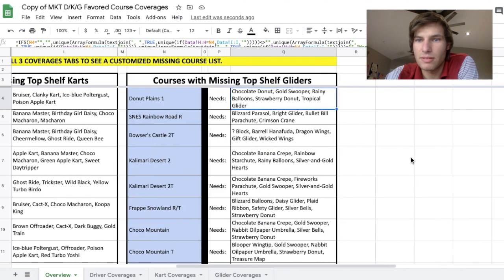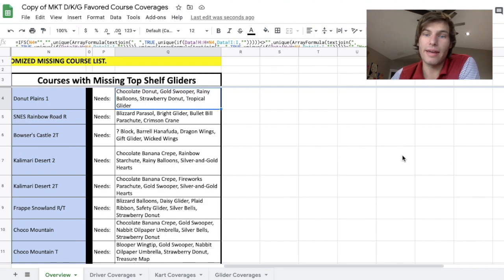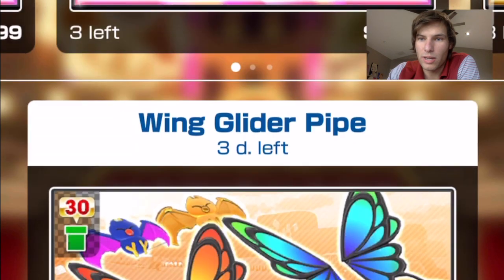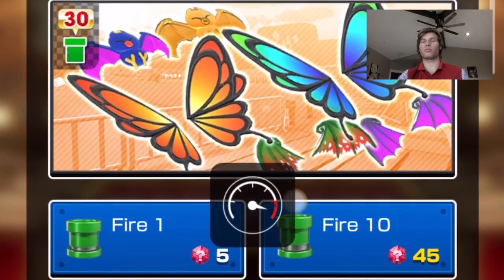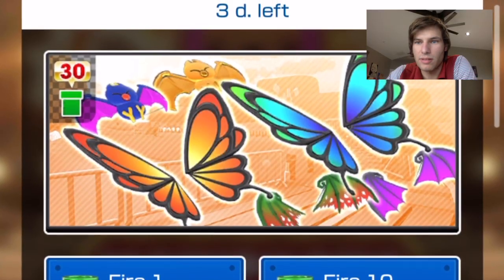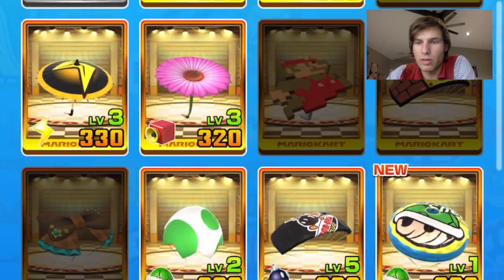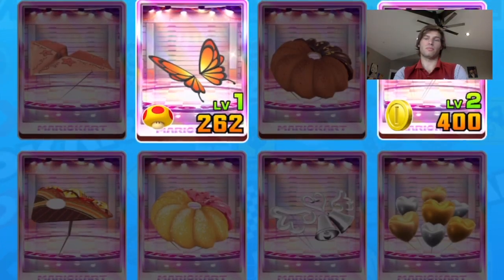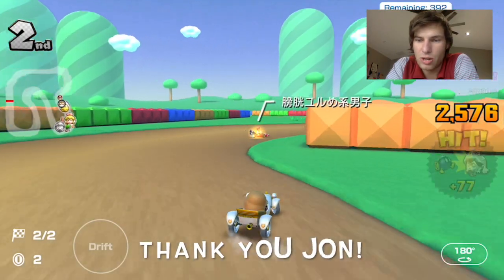What I really like is this overview sheet. I can look at it for gliders, and I kind of knew this already, but it's very apparent that I really needed the Gold Super glider. It's in the Wing glider pipe and it's good on Choco Mountain and Choco Mountain T. I already pulled it twice — I pulled it once, reset, pulled again, and didn't get it — so I think I missed out on the Gold Super. I want to save the rest of my rubies, but I did get the Butterfly Wings and Butterfly Sunset. Hopefully the Gold Super shows up again sometime.